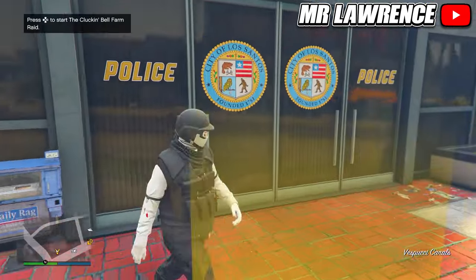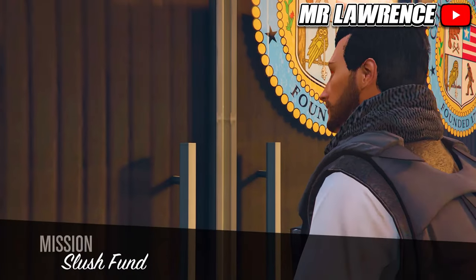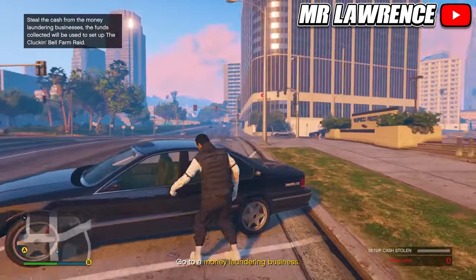Here you will meet Vincent and you will need to watch a cutscene. After the cutscene, just grab the car that's parked over here and go to locations A and B.